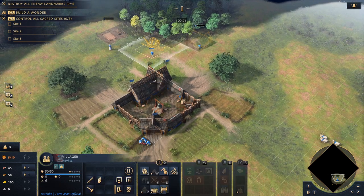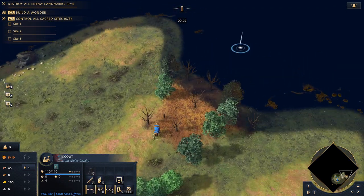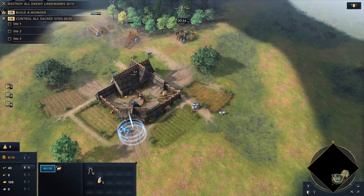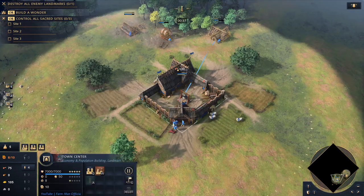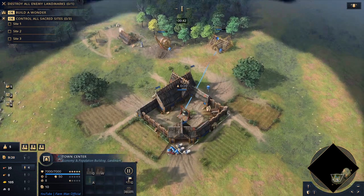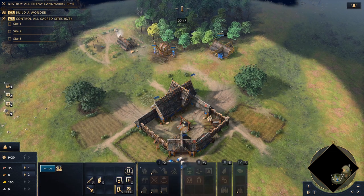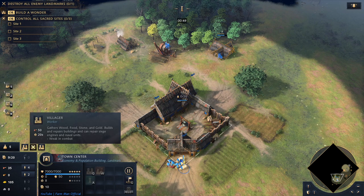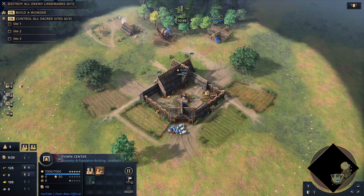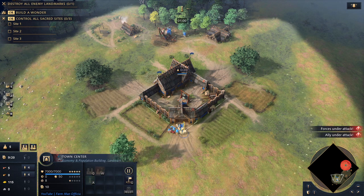It does cost more wood but we factor that into the build order. Getting straight into it: start with the first six villagers - four will go to sheep underneath the town center, and two go to build a house, the hunting cabin, and a lumber camp. The first two new villagers from the town center will also help build, so you'll effectively end up with four villagers on wood. Once the hunting cabin is built, train some scouts - aim for two extra scouts as soon as you can, but don't compromise villager production.